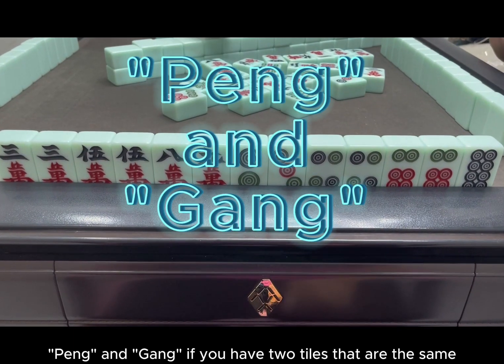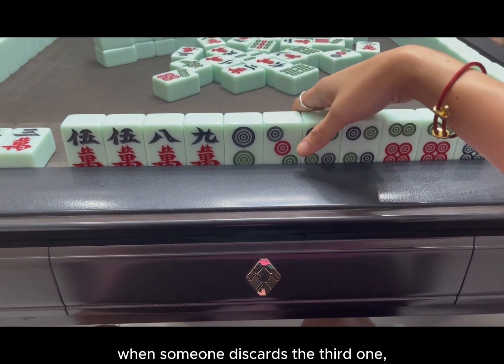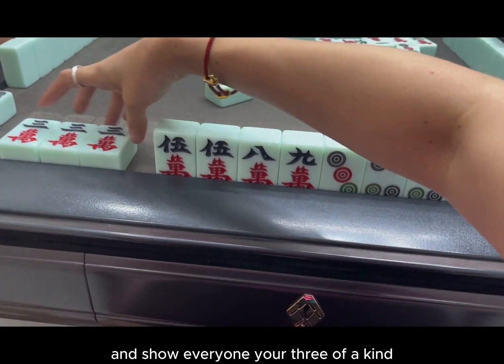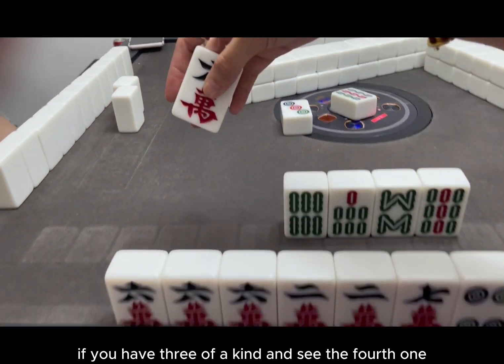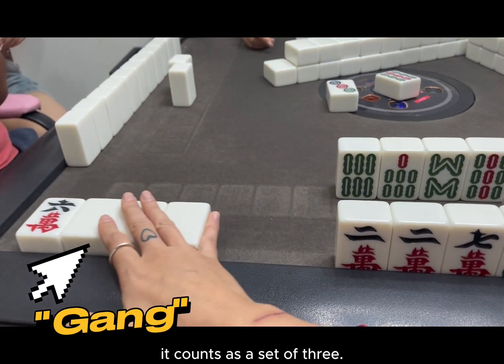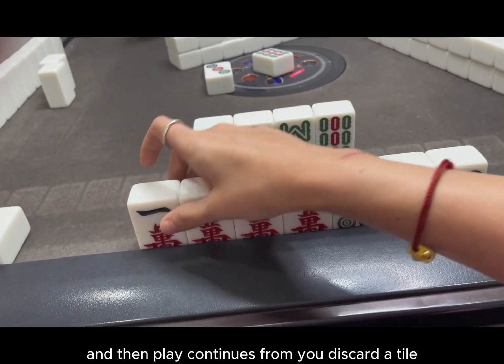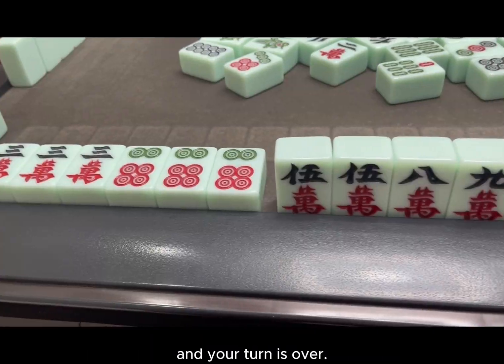Pong and Gong. If you have two tiles that are the same, you can Pong when someone discards the third one — take the discarded tile and show everyone your three of a kind. If you have three of a kind and see the fourth one, it's the same rule but say Gong. It counts as a set of three. This gives you a set of three and then play continues from you — discard a tile and your turn is over.